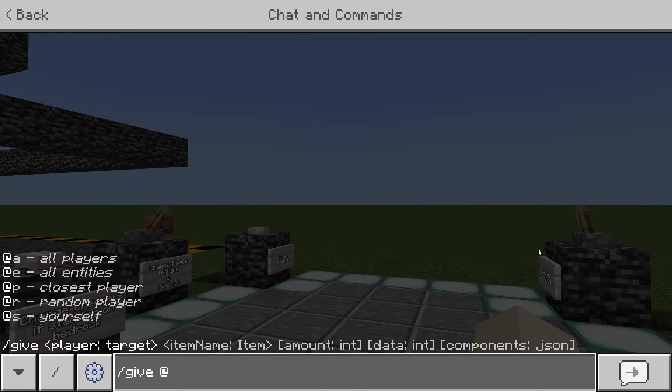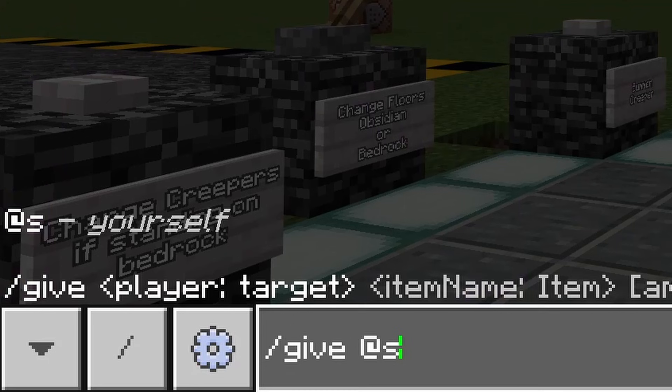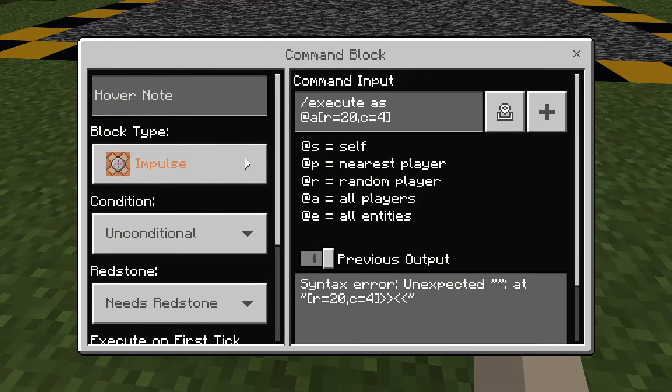Normally you use @s to refer to yourself if you're typing commands into the chat — in command language, it refers to myself. So if it believes a certain entity is running a command, myself becomes that entity.